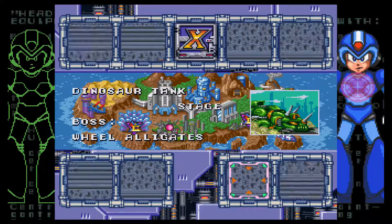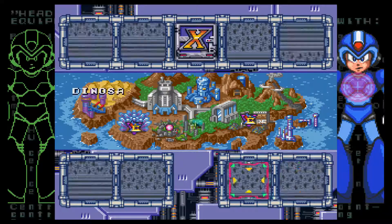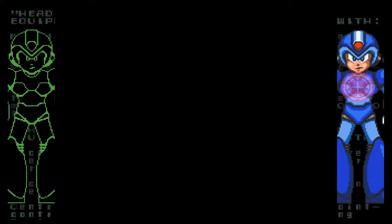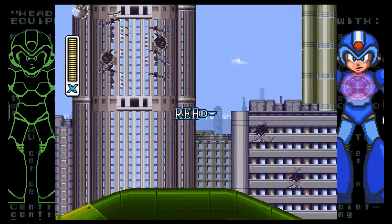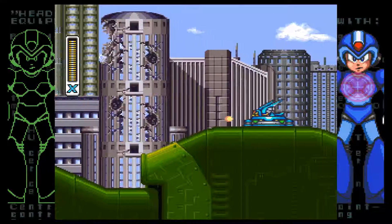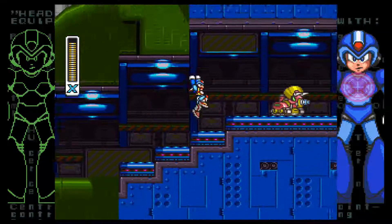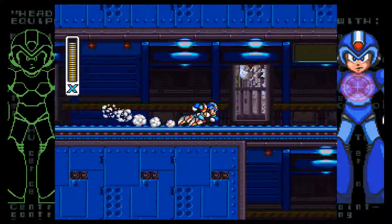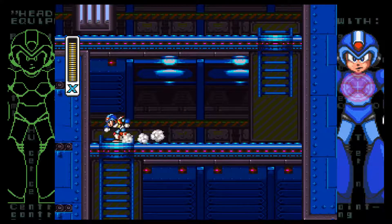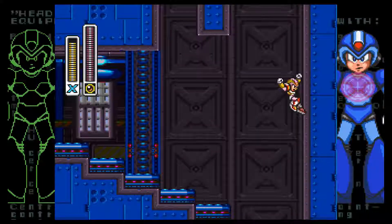I just noticed that on the little map screen, the dinosaur tank is destroyed now. Is that just a thing that happens in this game? It wouldn't make much sense — look, dinosaur tank is fine! Dinosaur tank is still rolling along! The buildings are destroyed. I don't know if that was just a thing that happened when I was first here; it's not something I paid attention to in the background. Either way, we got Speed Burner, so we can get the two upgrades here.